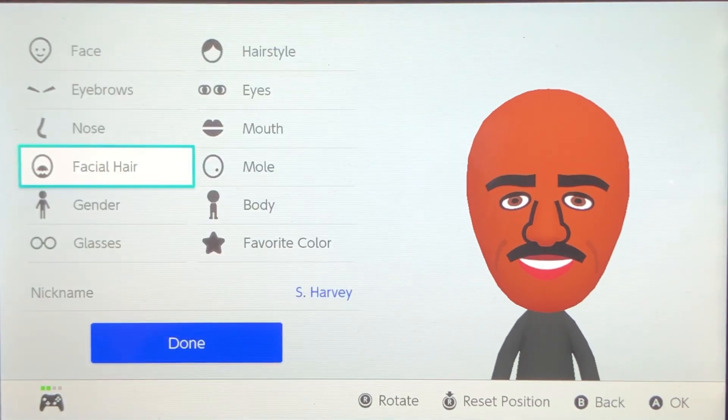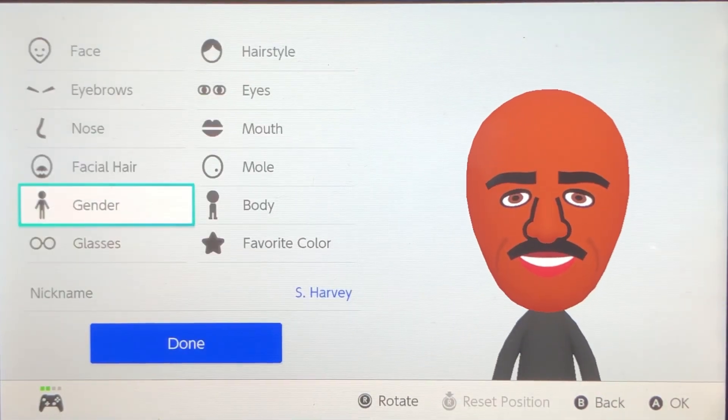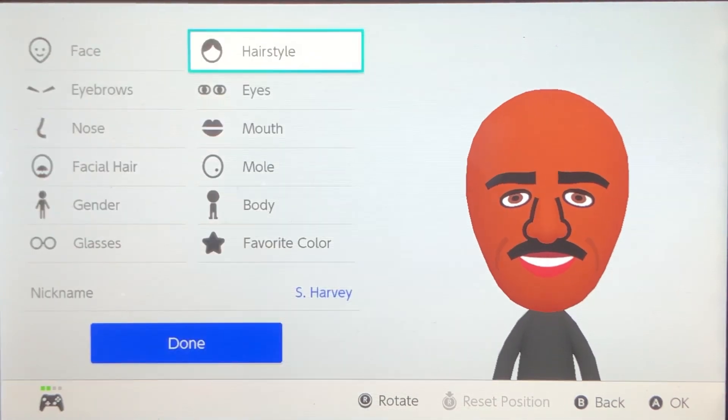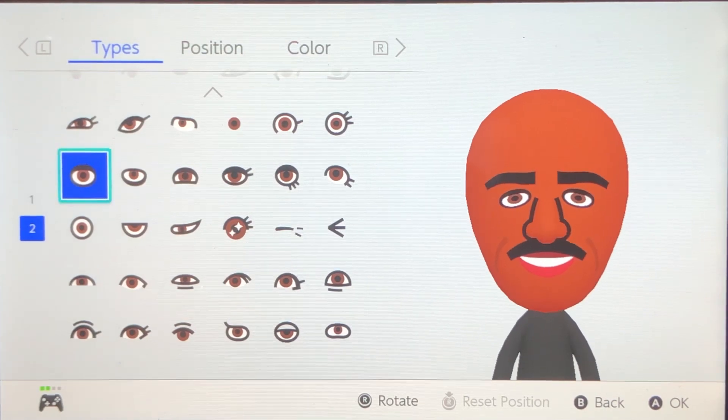And just normal black. Gender is obviously male. No glasses. Hairstyle is bald, which is on the second page, at the bottom right corner. I'm going to do that eye, which is on page two, near the top left corner.